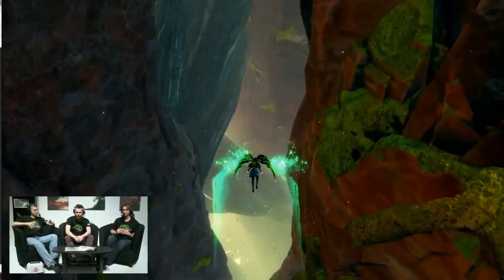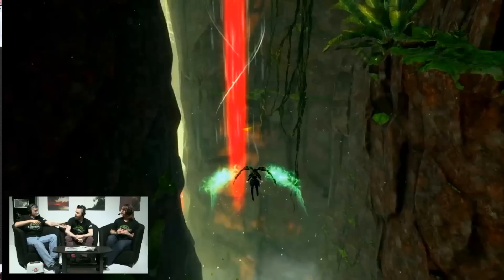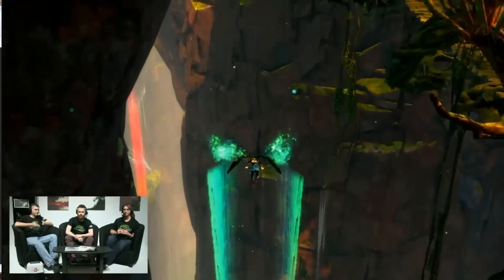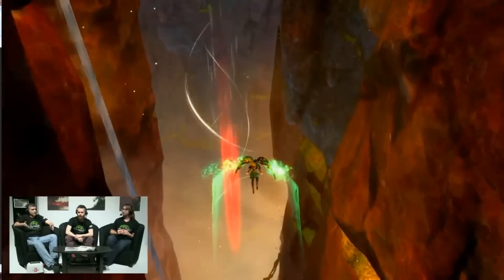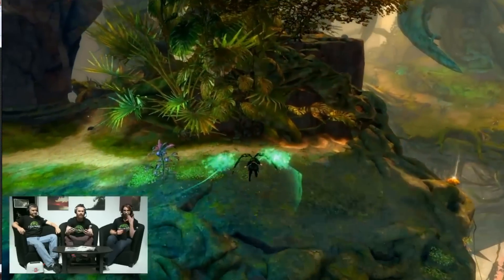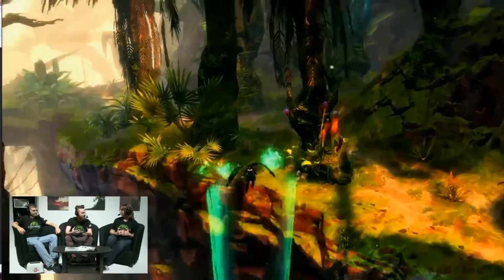We look at updrafts kind of like jumping puzzles — you're always trying to get to some crazy location. Now with updrafts, it gives us even more tools to figure out how you get from one location to another. Jump mushrooms don't always send you to the same height — some go higher, some lower. This gives environment artists more tools for traversal and enables new styles of content we never could have done before. It also provides cinematic moments — instead of looking up at the mountain, you're looking down at it or flying alongside it very closely.